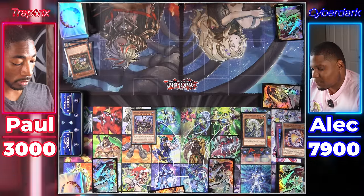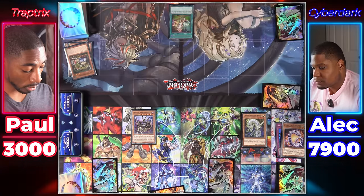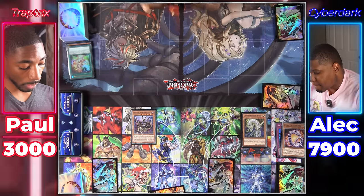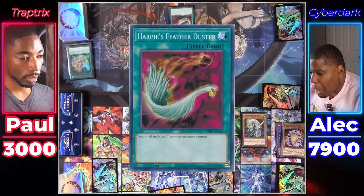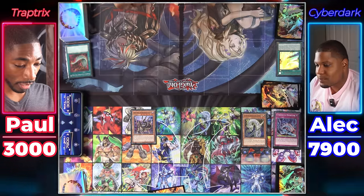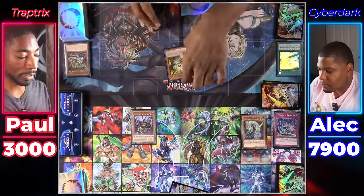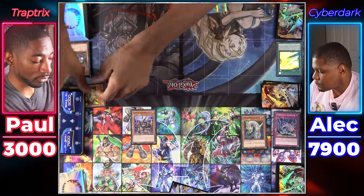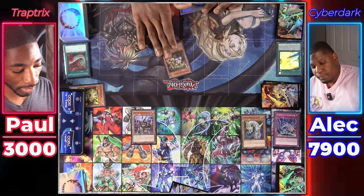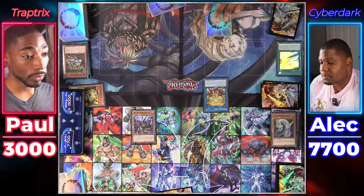I draw. Activate Trap Tantalizing Entune — discard a Level 4 insect or plant monster. I discard Retaliating C'thul and draw two cards. Let's use Harpie's Feather Duster to destroy all spells and traps you control. Activate Trap Trip Garden. Normal Summon Thunder Hand. Activate Trap Trip Garden — I banish Thunder Hand to summon a Trap Tricks from my grave — Dianaea. Attack Zwei. Set a card face down. I link to make Sarah.